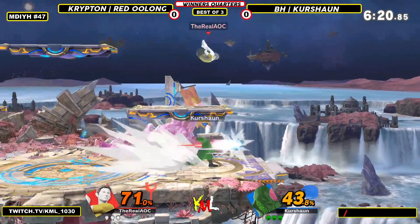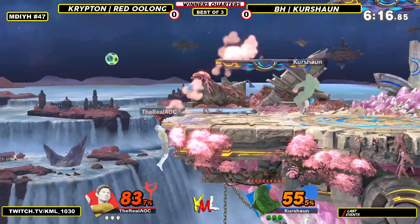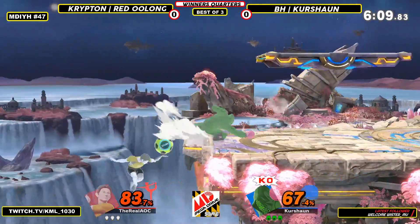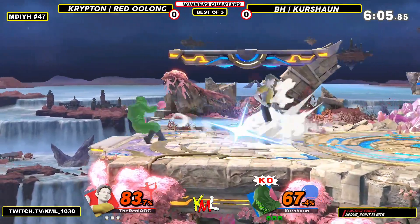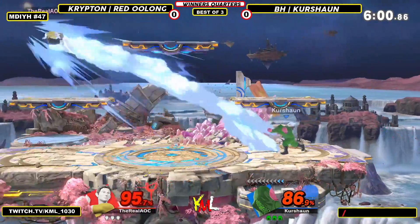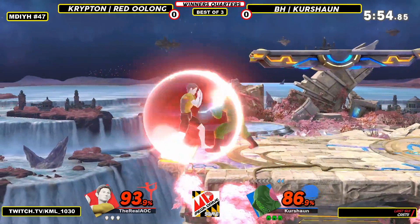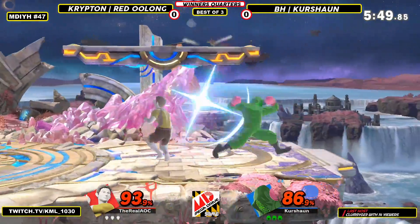If you can get a down tilt at ledge, that might be it — and now it absolutely will be. Down tilt side B will take his life. Interesting decision to use the up-angled one; I didn't think that would be safe on shield. Usually you see the down-angled for shield pressure, but it seems to work out for Cushion.